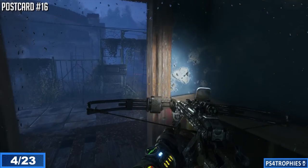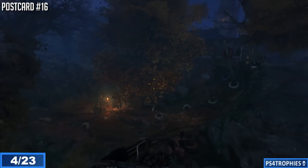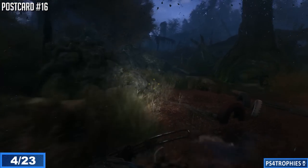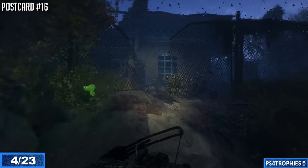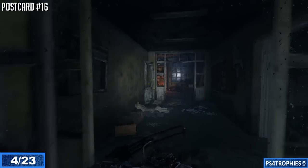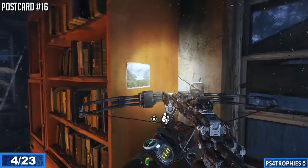From that location, let's find postcard number 16. Head towards the bridge but don't cross it — instead take an alternate path and loop around and back into the bigger house that's there. Once inside you're going to see a bookcase right in front of you and the postcard will be right on the side of it, so go ahead and pick that up.